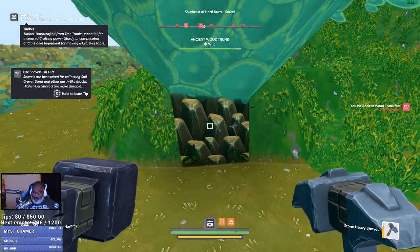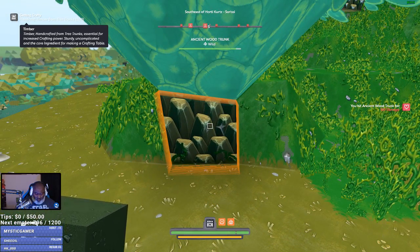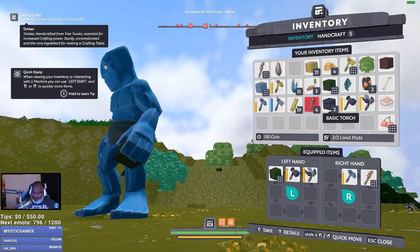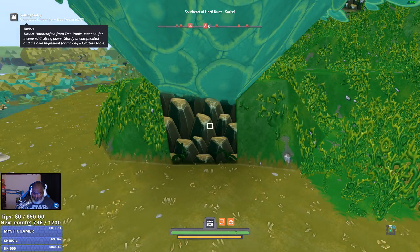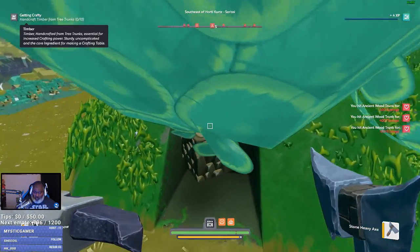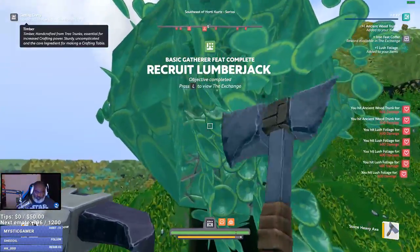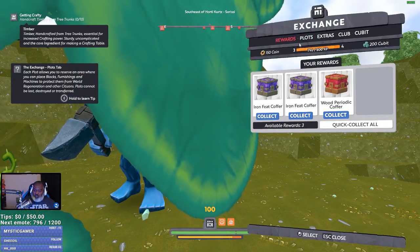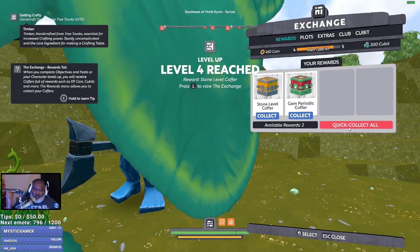What's that? It's ancient tree trunk. Ooh. Where is mine? So weird. Give me that. Iron level coffer. Gimme, gimme. Look at all that stuff.